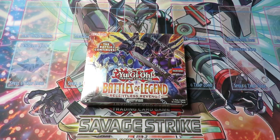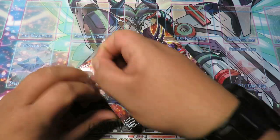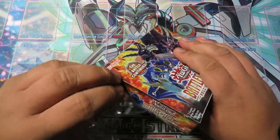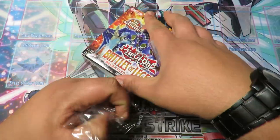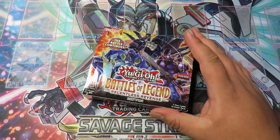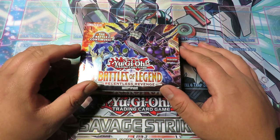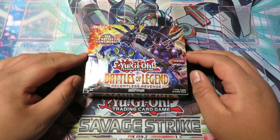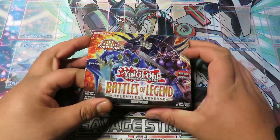There are some pretty cool cards in here. There's the Golden Castle, which I'm pretty sure everyone knows isn't worth that much right now. There's a bunch of those fairy tale cards, Orgoth obviously on the cover, and then Number 90 Photon Lord is on the cover as well.